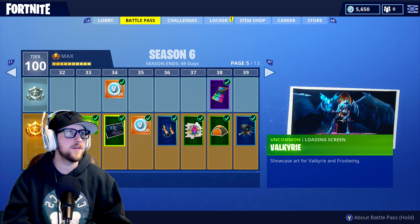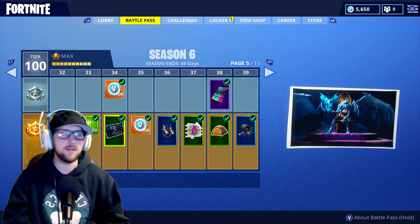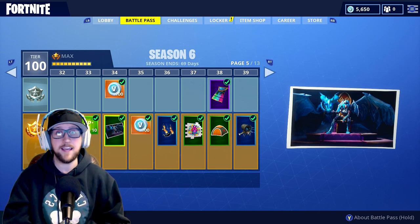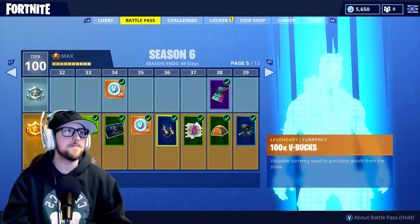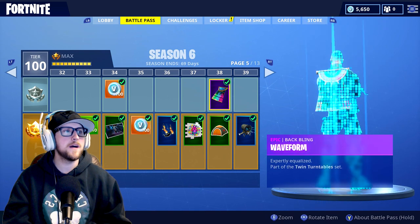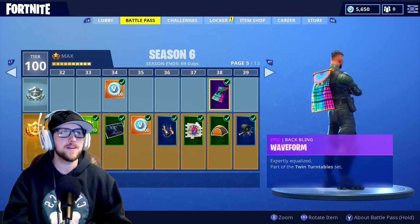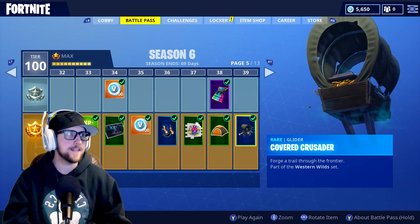Here's another loading screen — Valkyrie. This was another epic character they just came out with in the past week. Insane character, it looks so good. Fireflies contrail, a new DJ cape called Waveform — I'm sure that goes with the DJ Llama — and then a Cover Crusader glider.